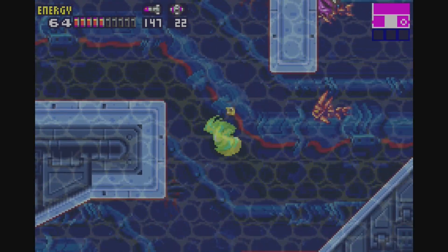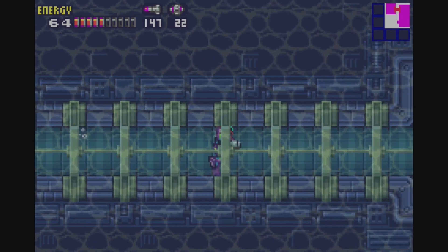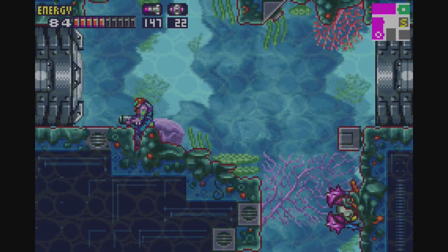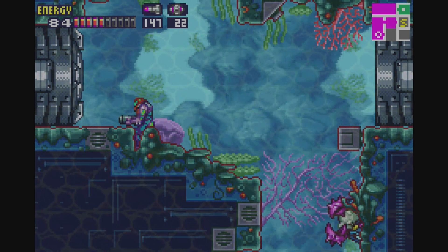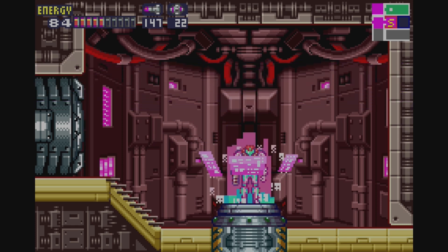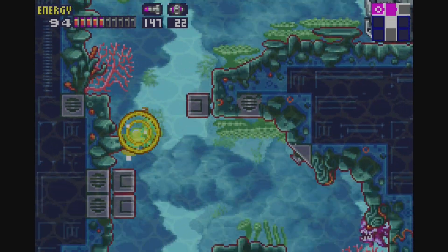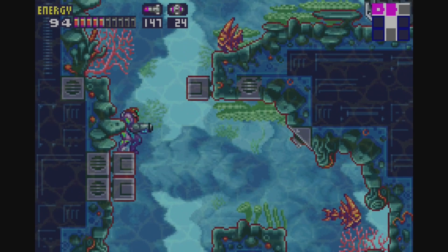We have literally bypassed that one part where we fell down and found a red hatch. That's basically where we are right now, so we found a way to bypass that — and that is surely something. We have this massive place to explore. We can just grab onto an invisible ledge there and get that Power Bomb upgrade.